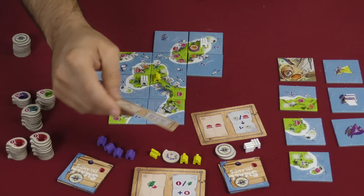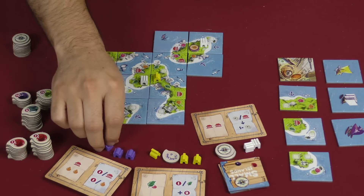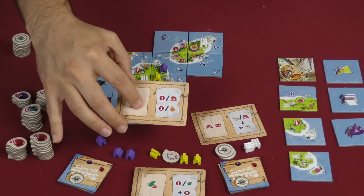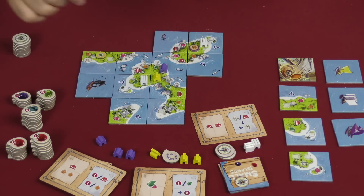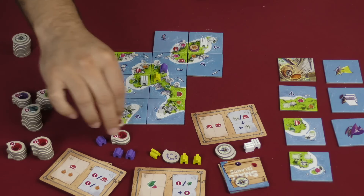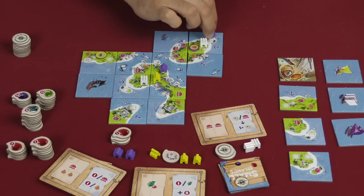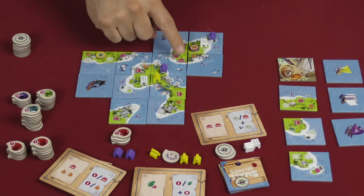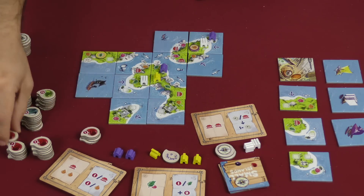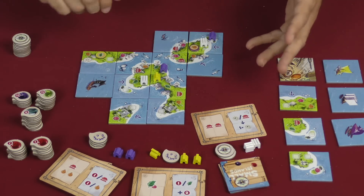Purple is going to reveal theirs — it needs a temple and two dragon fruit symbols. So they can go to this island, and they get a point per temple and a point per dragon fruit: one, two, three, four points. Then they check if anywhere else has a temple and two dragon fruit — indeed there is, so they go there and get four again. Their total is going to be eight. They score that, and that's it for everyone's scoring.